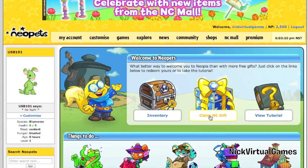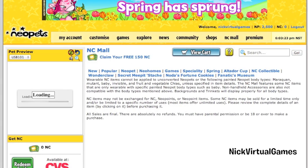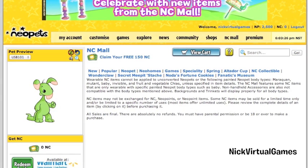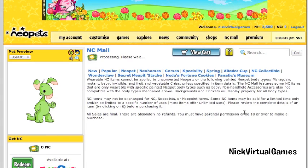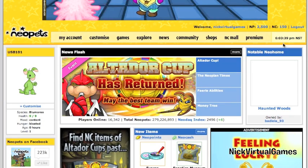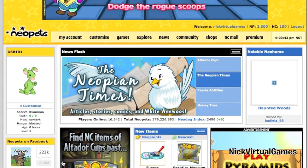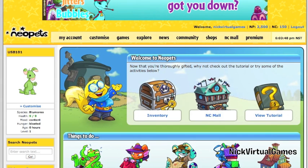What's next — redeem NC gift. If you guys want a little NC, make sure you sign up for a Neopets account, because when you click this you have the ability to redeem 150 free NC, which is equivalent to one dollar fifty US dollars. So this is the NC Mall — we click it and go back to the home page — you now have 150 NC. We'll tell you more about how to get free NC later.